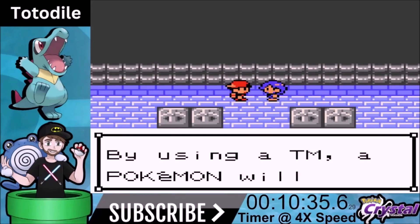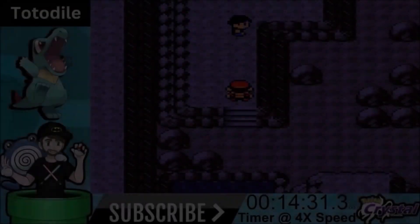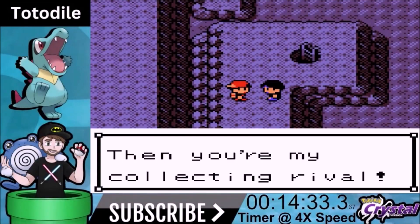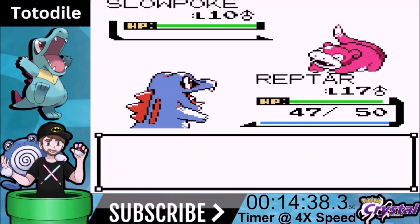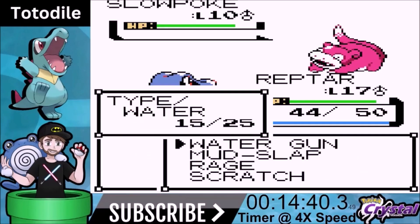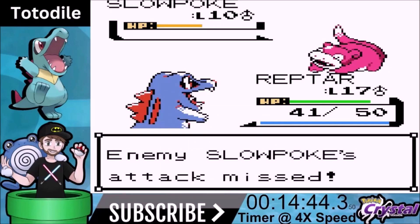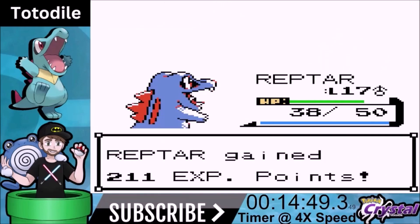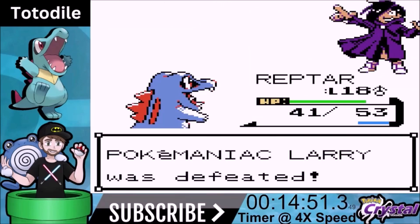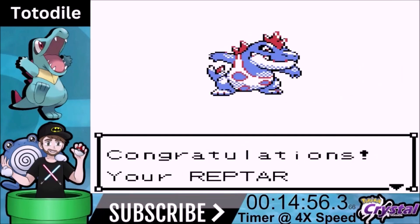Now we go into Union Cave. Union Cave isn't the biggest deal in the world — we don't really have a lot of things in there that are useful, and there's a lot of hikers. We have Water Gun at this point. We're gonna fight this guy and go for Water Gun against a water Pokemon — Rage will build and we'll get the knockout pretty easy. Once we get the knockout and level up we evolve into Croconaw.